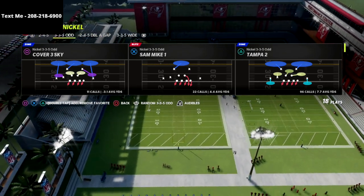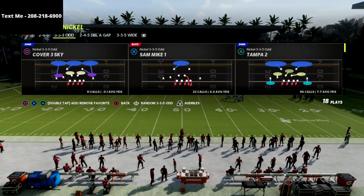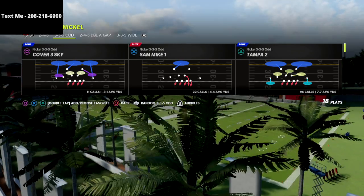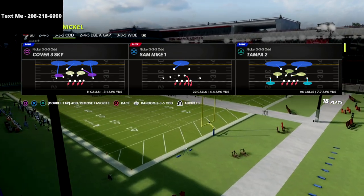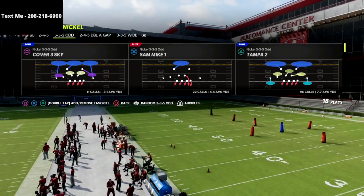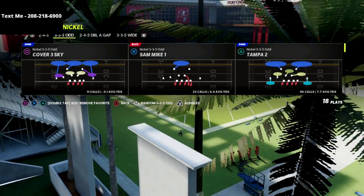In today's video we're talking about U-Trips defense and we're going to be showing you a coverage defense out of the Nickel 3-3-5 odd. If you have not already picked up my Nickel 3-3-5 odd defensive ebook, I would encourage you to do that — it's the best defense in the game and sends the best pressure in Madden 22. It comes with video breakdowns as well as written setups.